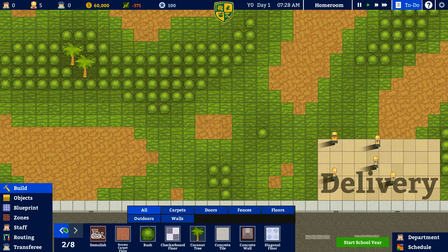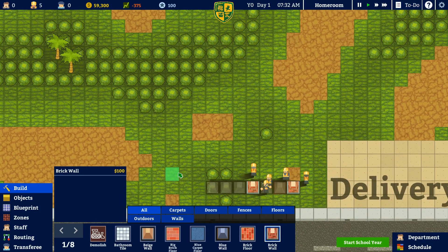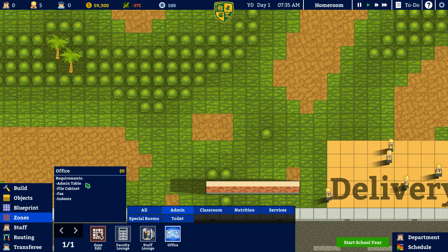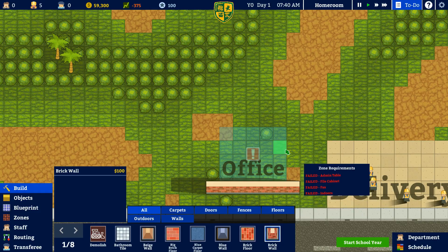Okay, so it looks like I just build walls — I don't have an actual foundation that needs to be built. So then the very front of this, we'll do a brick wall in the front. I have to click and drag — got it. Zones — I need administration, faculty lounge, office. An office — is there a minimum size for an office? No. So let's make the principal's office like five by four.